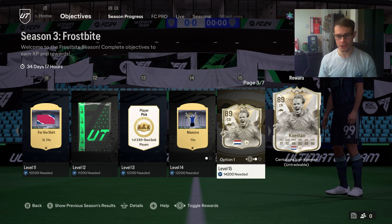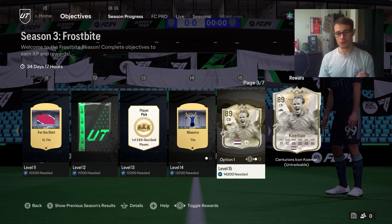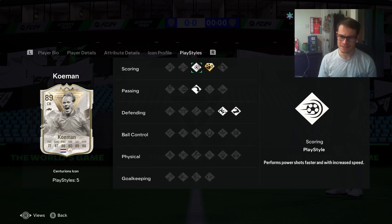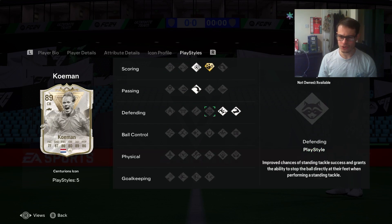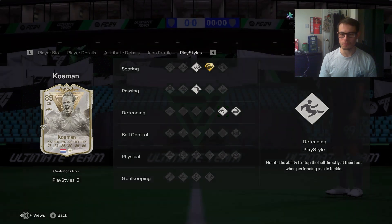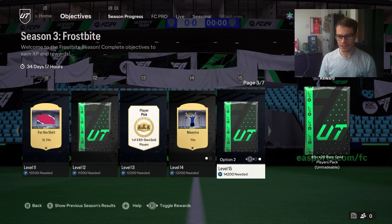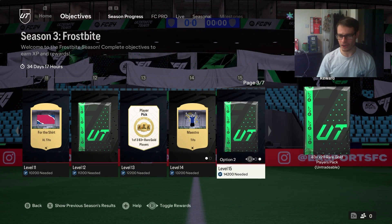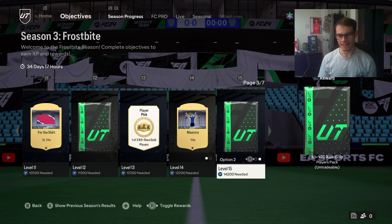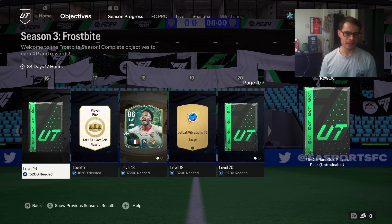Now this gets very interesting. Are you taking 89 Centurion Komen? Let's have a look at his play styles - he hasn't got Anticipate or any of the other defending play styles I tend to like, and he just plays centre back. If he played CDM as well I'd possibly consider taking him. You get the choice of Komen or 83 plus times 20. Which one are you taking? It's 83 plus times 20, which is good, but he's a slight gamble.